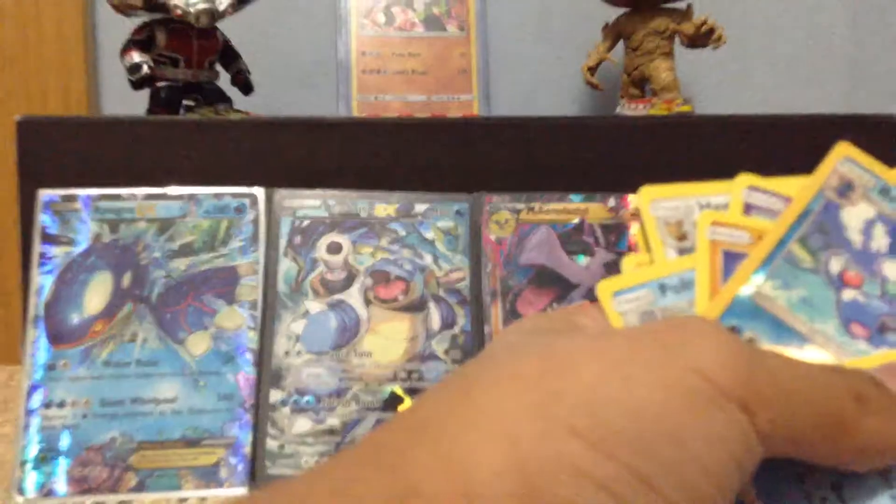A couple of booster packs here. We got a little bit of a haul, and that really nice Zygarde just set right there. First we'll start with the Breakthrough pack — let's see what cards we got. We got Glade Spirit Link, Hunter, Cyndaquil, Cubone, and a rare Meloetta Hollow. That's a really good pull.